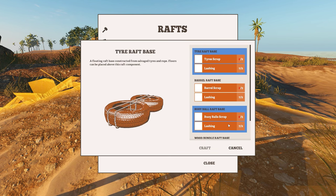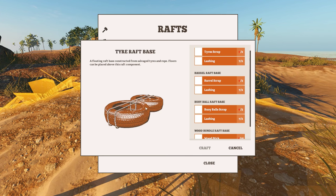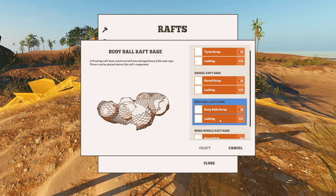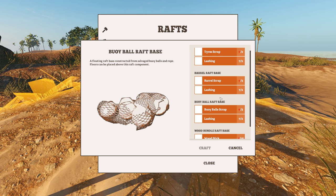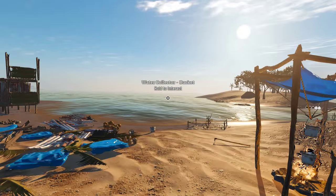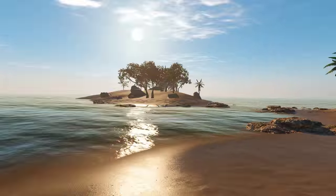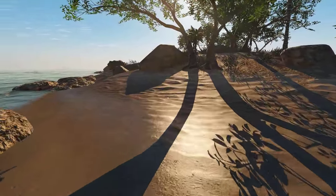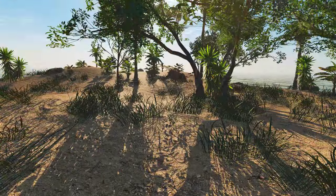Another thing we can start doing is trying to get these buoy scraps, because we can actually build a raft now. I've not seen tyres yet — apparently I can get tyre scraps. Barrels we found, and buoys which was my mistake — I should have just picked them up. I think if I hit the barrels long enough with an axe they break into scrap. I remember what I said last episode — let's go have a look at these ships over here. If they've got buoys or barrels on them we don't have to worry about travelling. I want to get a raft of some sort so we can get around easier, and I also want a hobo stove so I can start cooking some food.